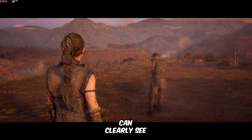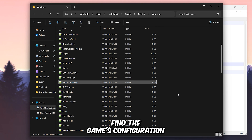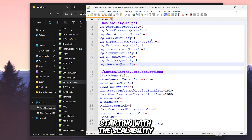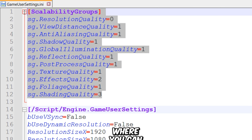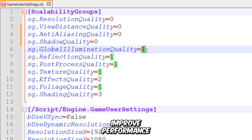Now let's exit the game and see what else we can do to boost its performance. You'll find the game's configuration file in your hidden AppData folder, under Local, Hellblade 2, Saved, Config, and then the Windows folder. Now you need to open the GameUserSettings file with Notepad. Starting with the Scalability Groups section, where you can disable certain graphical settings by changing their values to 0 — doing this will significantly improve performance.